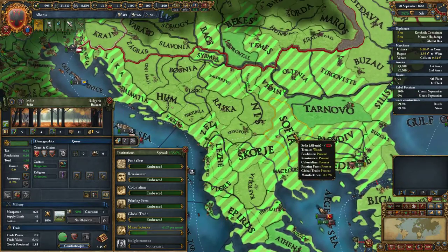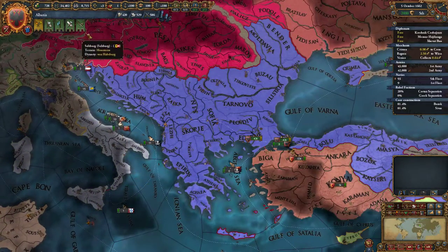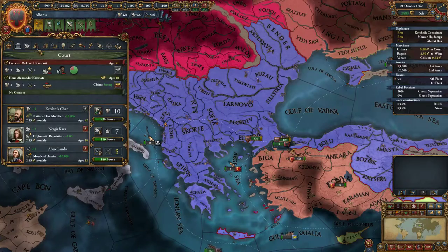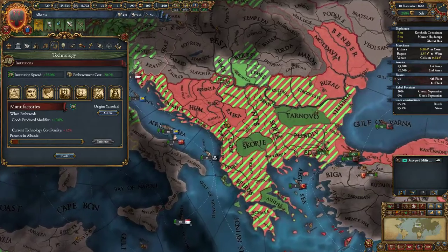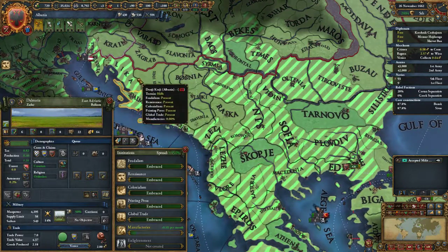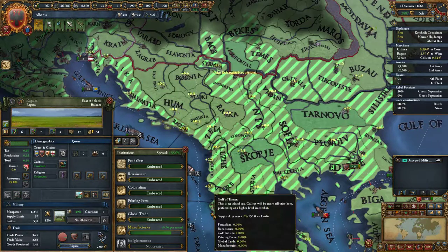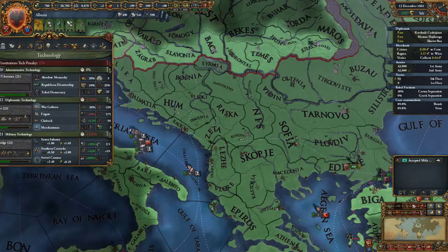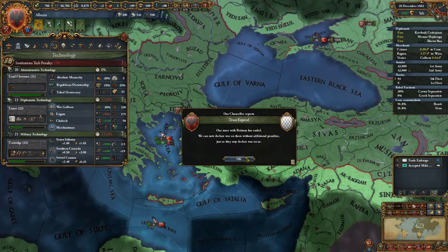Let's leave for Macedonia, Sofia, Dear-Nay — Skopje is going to get the institution. Let's go for that national tax modifier. Ragusa is going to get it soon, and Corfu and Durrës already have it. 50 admin for five Patriarchy authority — that's good, I need some admin anyway. We're a little behind because of all the coring.